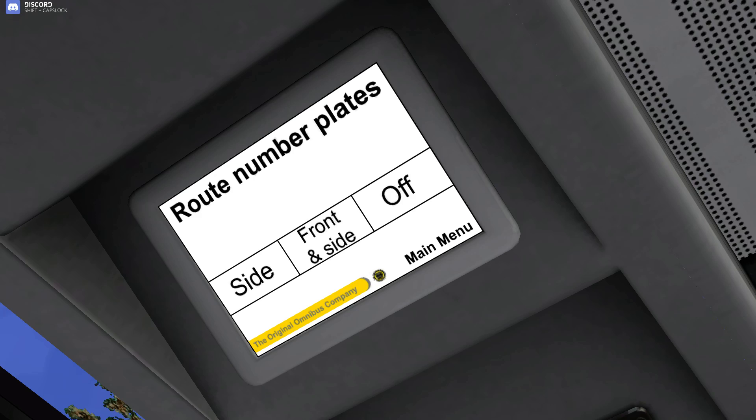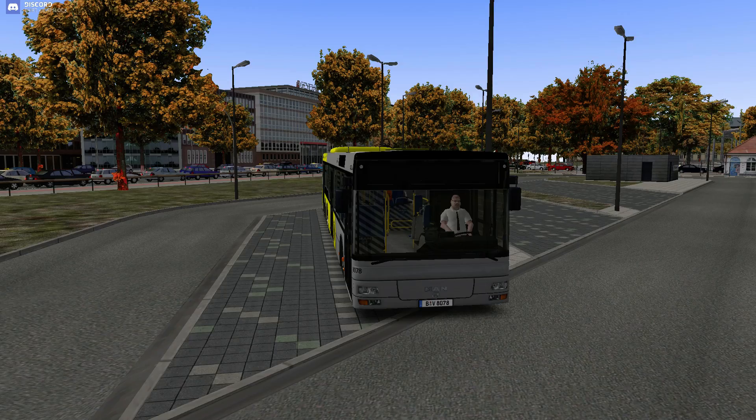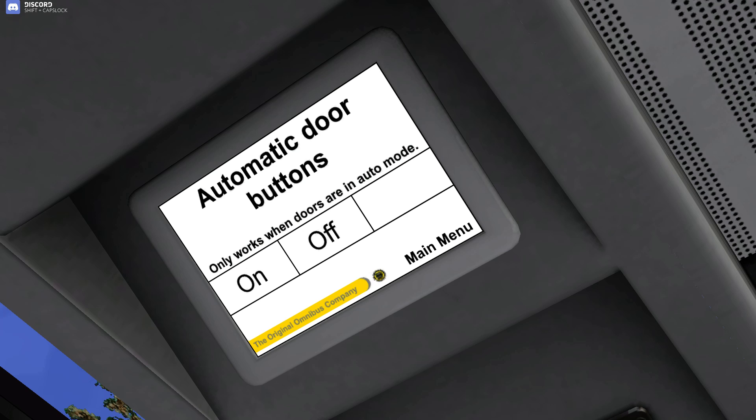You can have the front and side route number plates off or on. When you put in a route, you'll have the numbers on the side and front of the bus — like 109. Audio announcements can be on when you're driving. Automatic door buttons was a tough one — this only works when doors are in auto mode, and it took Milpop a good while to figure that one out.